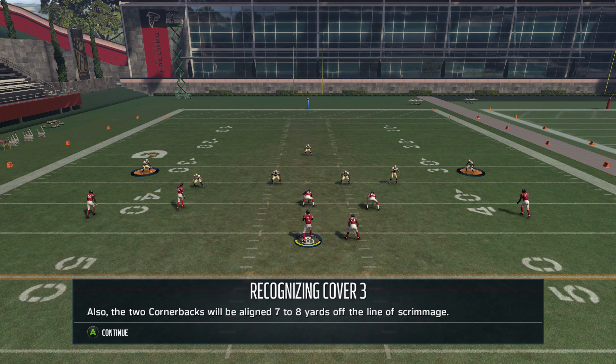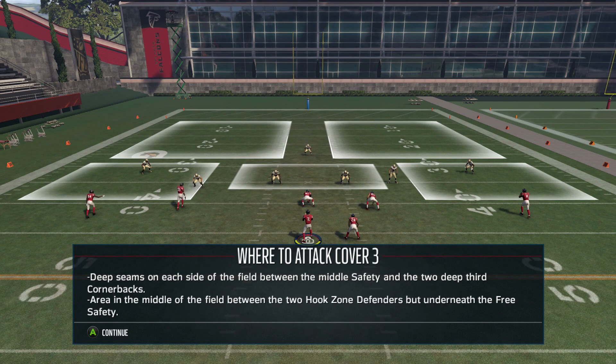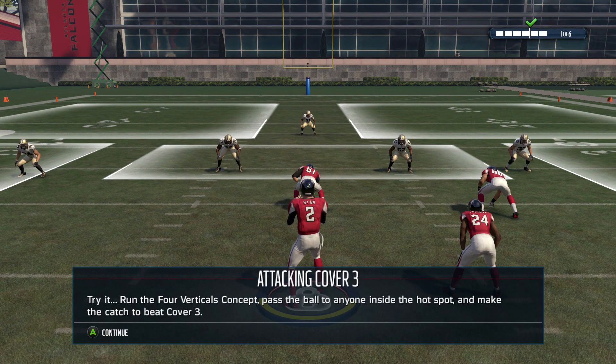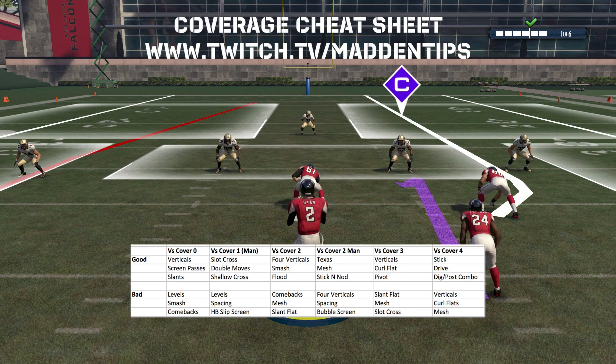Cover three: one safety in the middle of the screen and then the corners on the outside back. Count them like a triangle — one, two, three — and then practice your concepts against them.